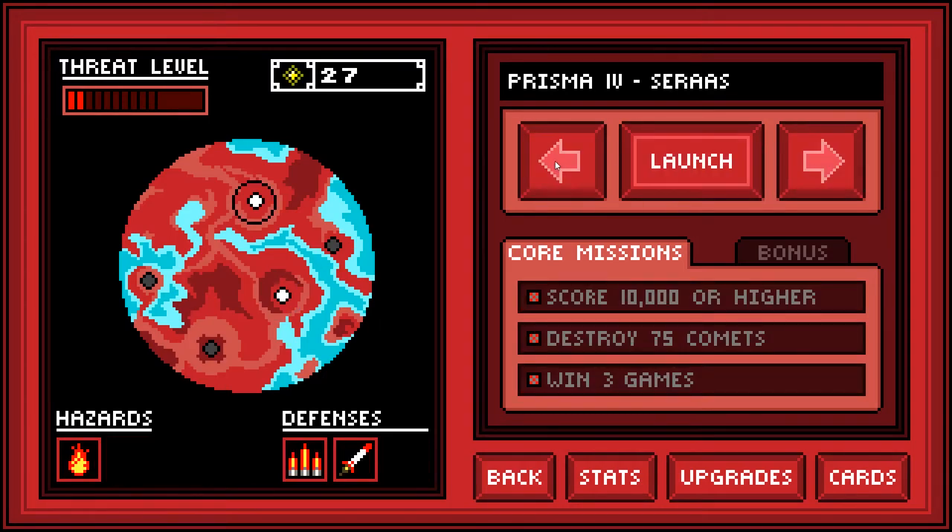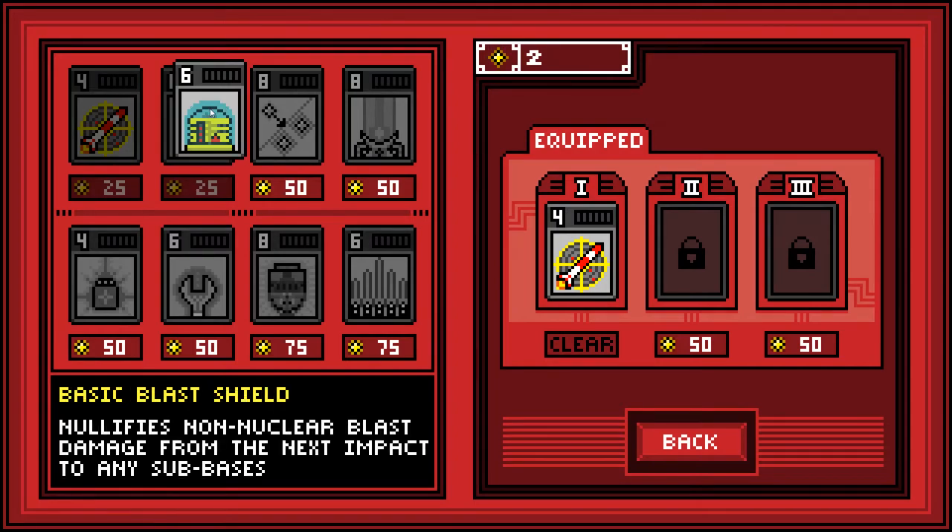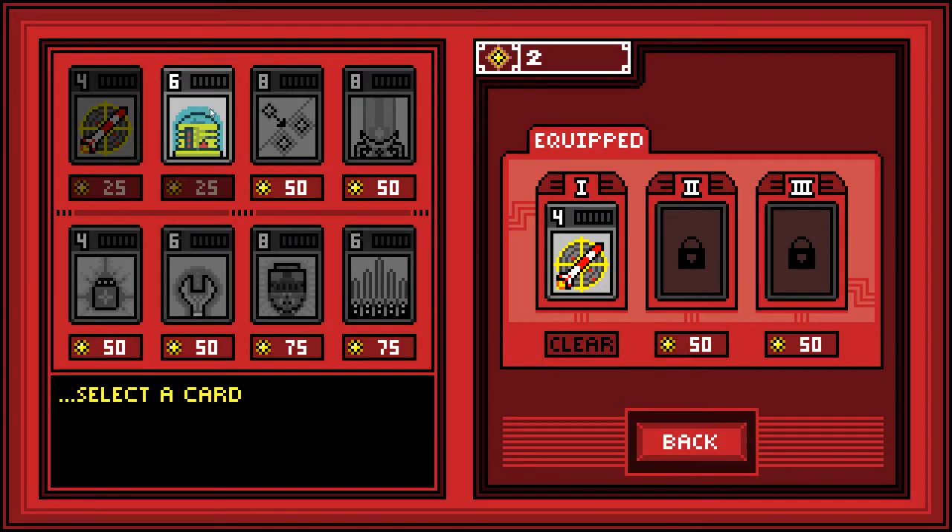It took me multiple attempts to get one on that — don't think I'm going to do that. I can unlock a new card but I haven't got another slot. What's this one do? Nullifies non-nuclear blast damage from the next impact to any sub-bases. So not nuclear blast ones — I'll keep that handy. When I've got enough I'll unlock one of them.